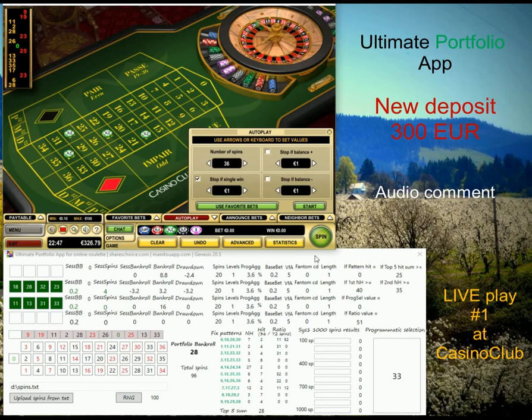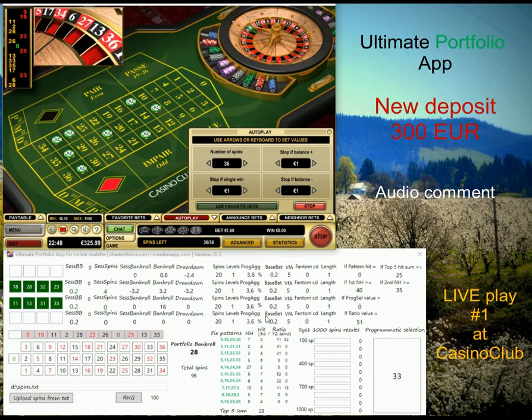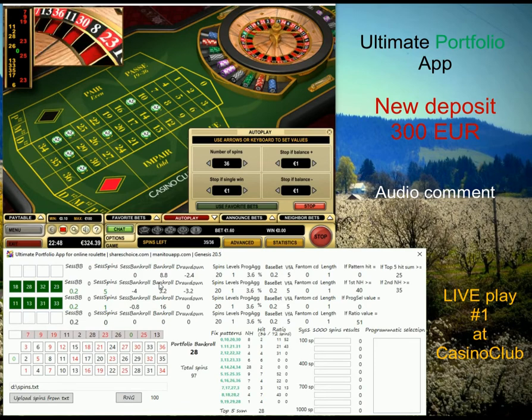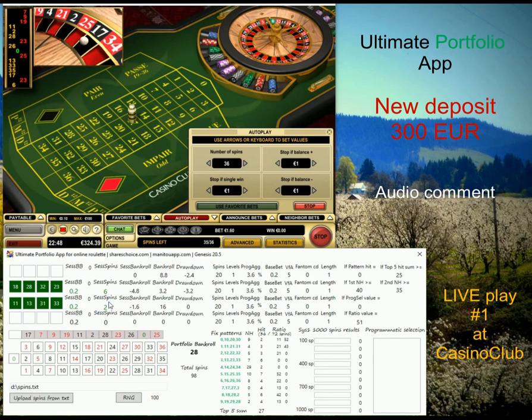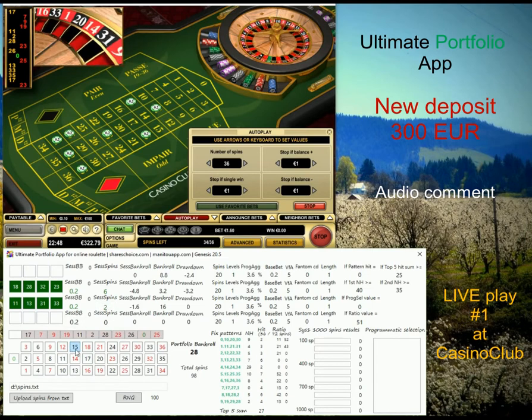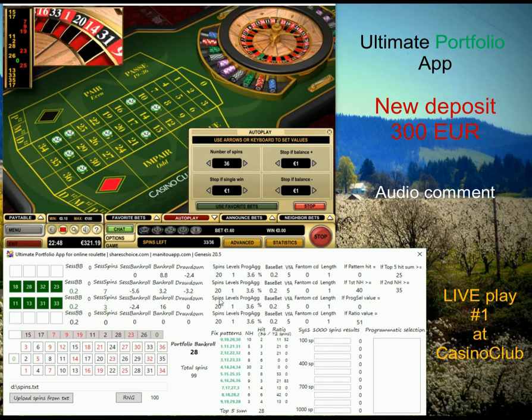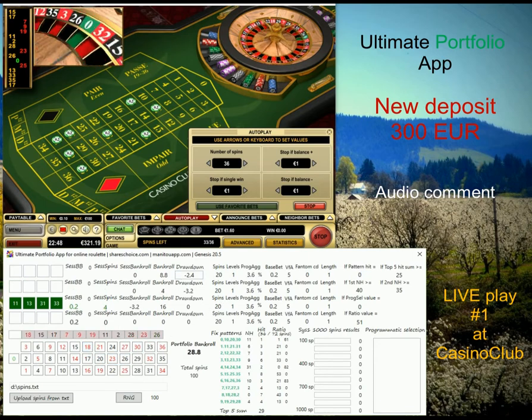Currently you can see there is a programmatic selection from system three, and this number gives me a certain pattern to play. This time it's 11, 13, 31, and 33 — my famous pattern. This is derived from the programmatic buying of advertisement idea — how to pick a fixed pattern based on a three-number condition. Even those three numbers are not always directly from the pattern itself; some are, but not all three. It's pretty successful.